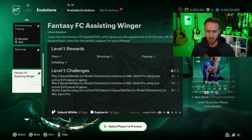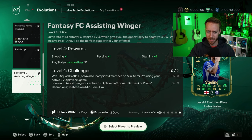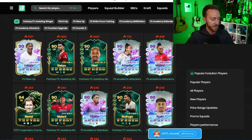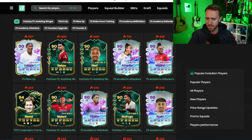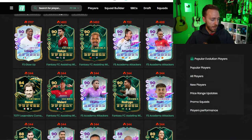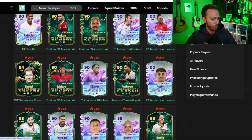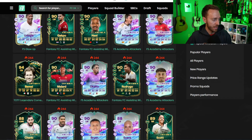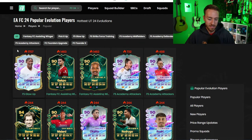One thing about this evo that I find a little weird is there are four different segments but it only gives you one PlayStyle Plus. Other evos give you a PlayStyle and then a PlayStyle Plus at the end; this one only gives you a PlayStyle Plus. The stats are a little restrictive — if they'd allowed us to upgrade someone with higher than 83 shooting that would have helped. Rodrigo is very popular too; his inform is extinct at 80,000 coins because of this evolution.